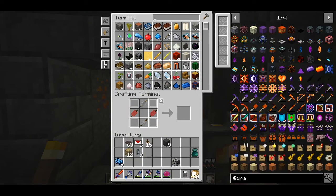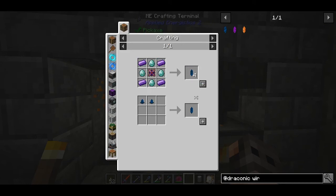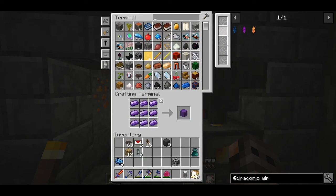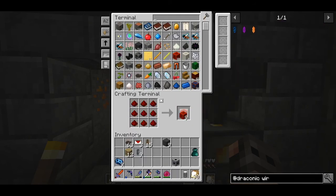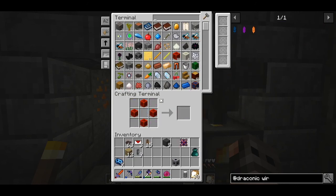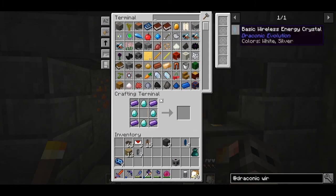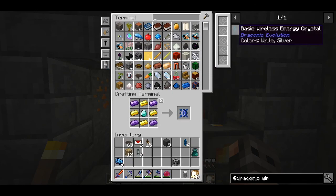As I said earlier in the episode, we are going to use energy crystals from Draconic Evolution. They need a lot of draconium to make but they are amazing. First of all they look beautiful in the base. They also transfer power wirelessly so no need to run cables. They have a range of 64 blocks, and they also have a huge buffer for RF.